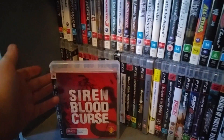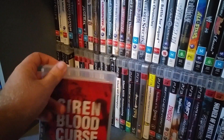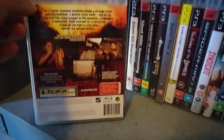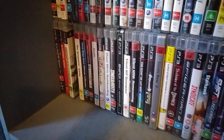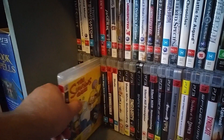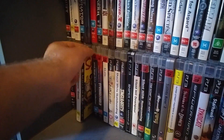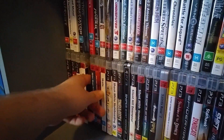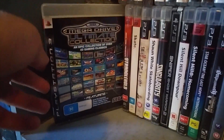Siren: Blood Curse — I'm ashamed to say I haven't started playing it yet. It looks good; I enjoy the other ones, and this is a horror game so I will be checking it out eventually. The Simpsons Game, which I beat last year — fun game, though it's not as good as Hit and Run. Sega Mega Drive Ultimate Collection — if you're going to get a lot of the old Sega games, this is the way to get them.